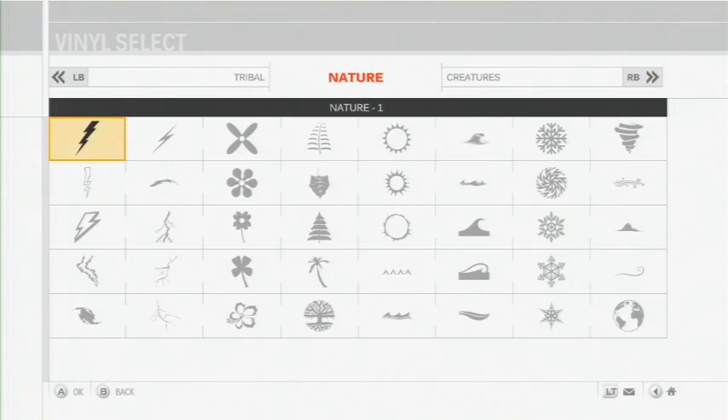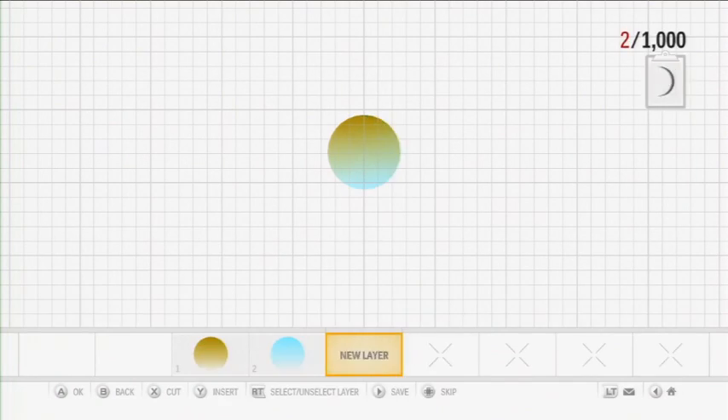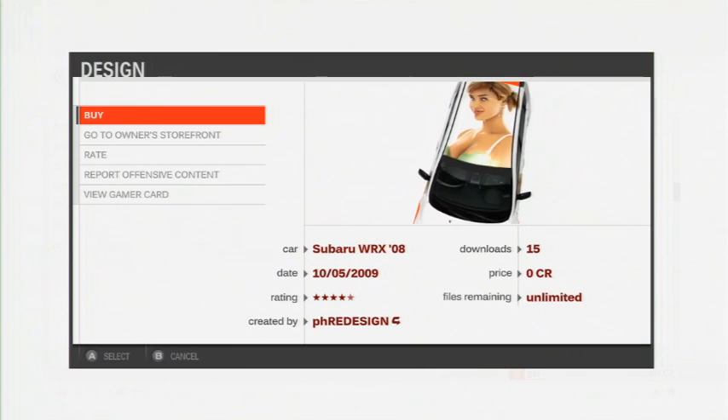Particularly impressive is the game's vinyl editor, which allows you to create complex decals or full car designs. By manipulating, layering, and grouping different shapes, you can quickly whip up attractive compositions, and examples from talented creators online prove that the only limit is imagination.